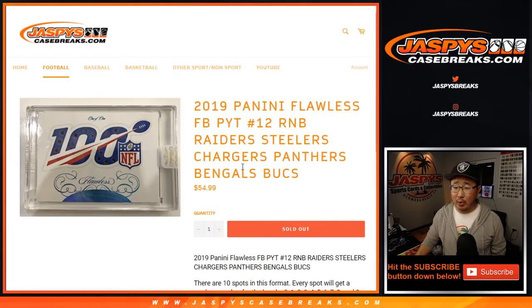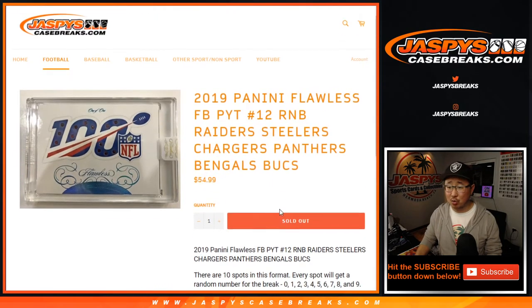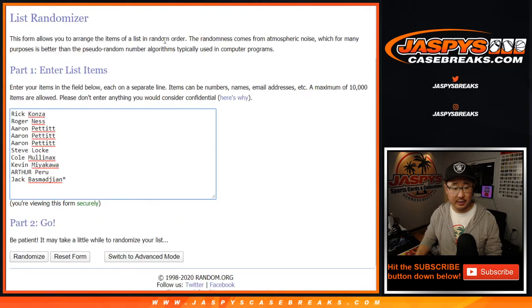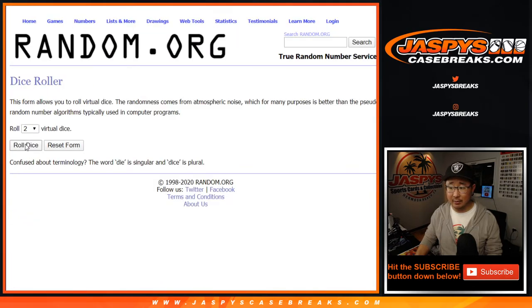Hi everyone, Joe for JaspiesCaseBreaks.com. Quick little number block randomizer for the following teams here in Pick Your Team 12. That's how the number blocks work if you're curious about that, if you're new to this. I think all of these folks know though. Big thanks to these folks for getting into it. There are the numbers right here. Let's roll it and randomize it.